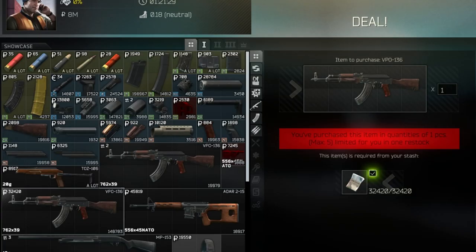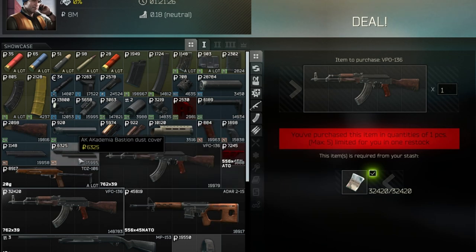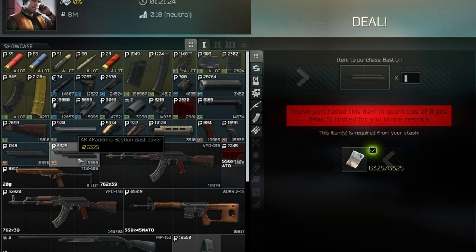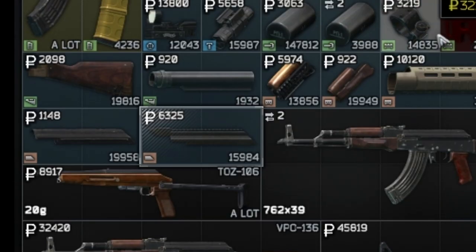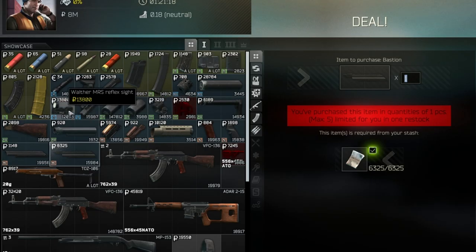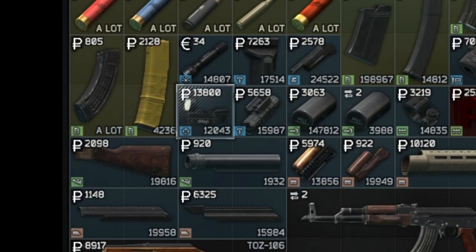However, for the purpose of this video, I'm just going to show you a build that's entirely bought from the traders to keep it simple. So, now we've got the gun, let's buy the modifications. First, we're going to purchase a fancy new Academia of Dust cover which will allow us to put an optic on it, and that optic will be the Wolfer MRS, also bought from Skia.